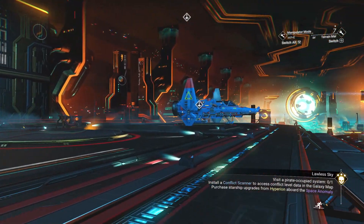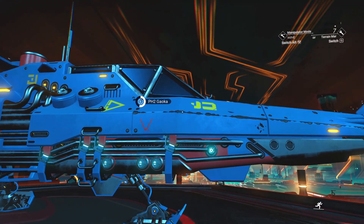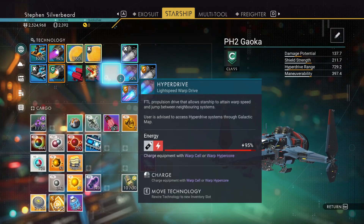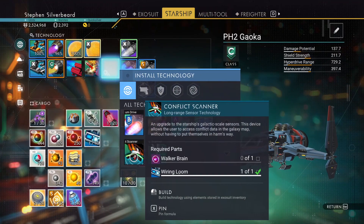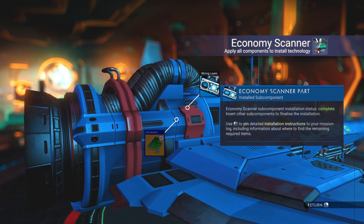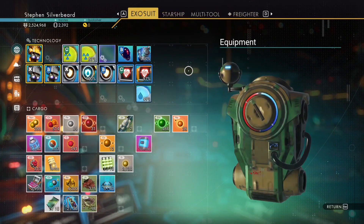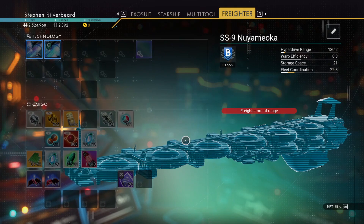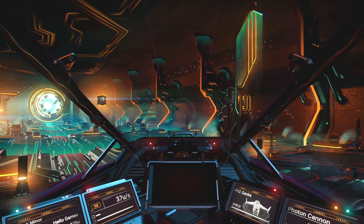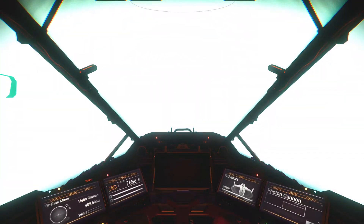We've got one wiring loom - we need one wiring loom and five microprocessors to get that. System occupied - purchase upgrades. We're kind of running out of space. I thought I had the - didn't I pick the multi-tools up? I have to go back to the freighter and pick up the microprocessors.